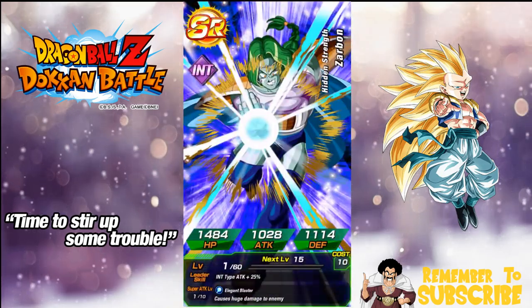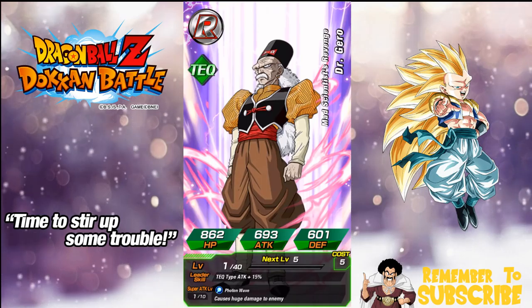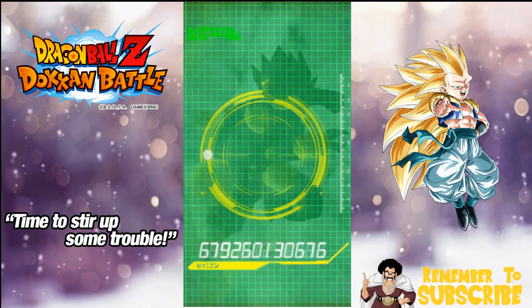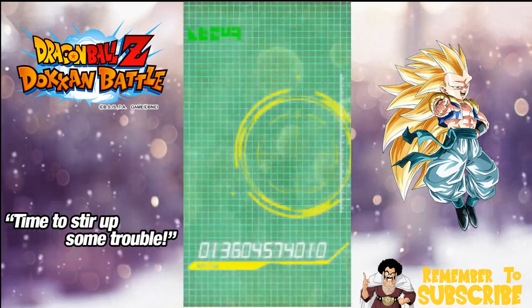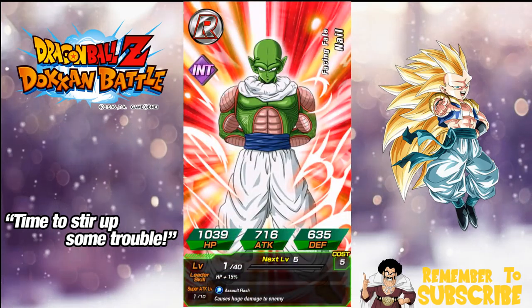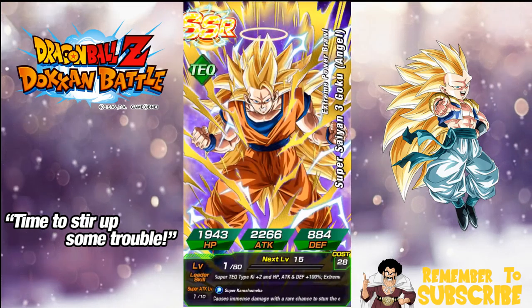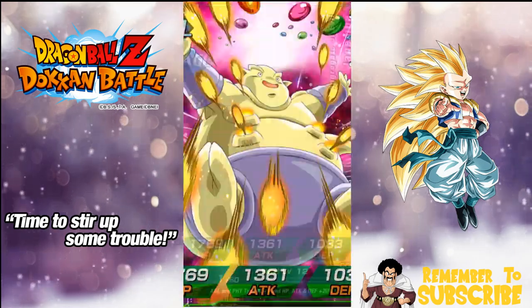Not going Super Saiyan 3 doesn't mean there won't be an SSR. We got the Intelligence Zarbon. I always keep SRs at Super Attack 10 because they might get a Dokkan Awakening at some point — I think it's worth the wait. Dr. Shiro, Gohan Teen, Master Shen — he's a pretty good unit with that little crane on his head. Nail — wow, that is such a good unit, he is such a rare unit. Then Super Saiyan 3 Angel Goku — I got one of the two I wanted!